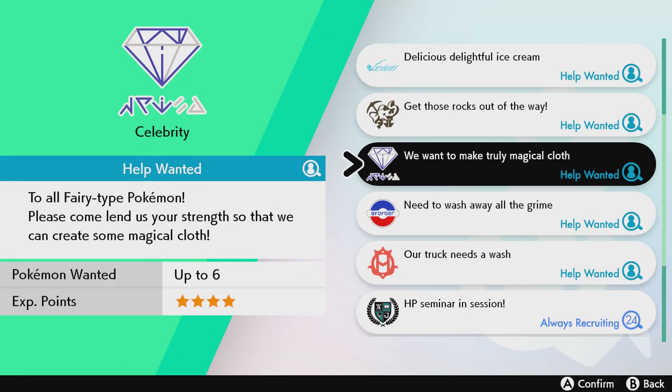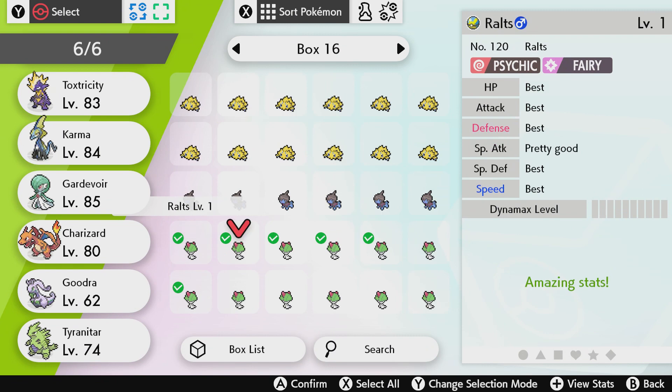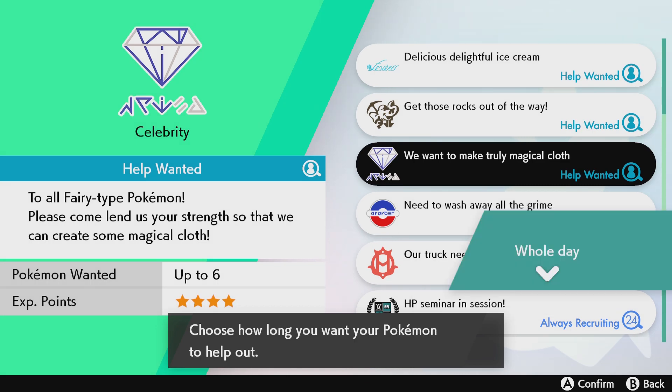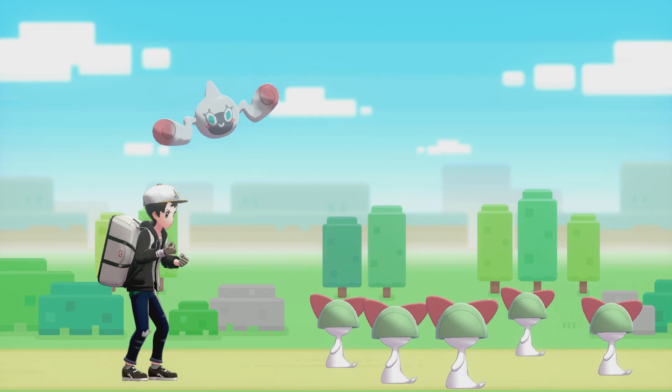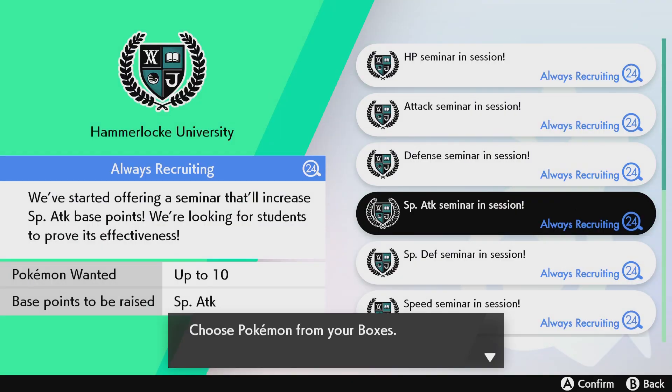Look at this job — Fairy type Pokémon. Yeah, I got a few, we'll take it. Also, when you select your Pokémon, in the top left corner you'll see how many you've got selected. Send Pokémon — the whole day. And there's also a special attack seminar, we'll do that too. Send Pokémon — whole day.